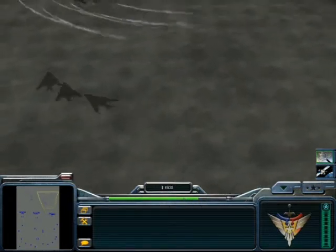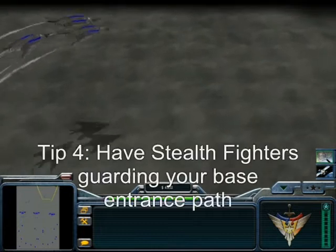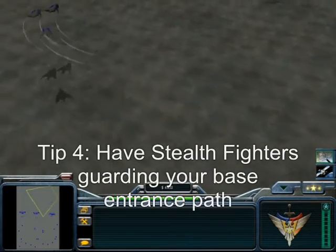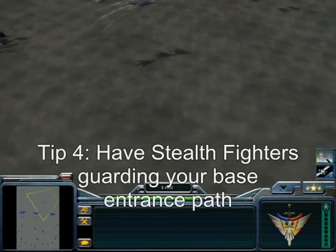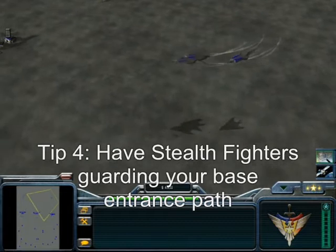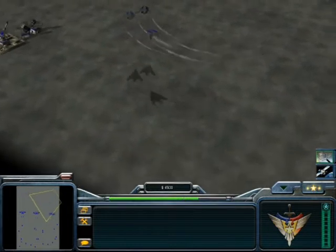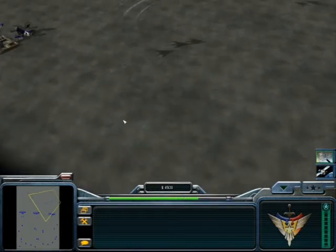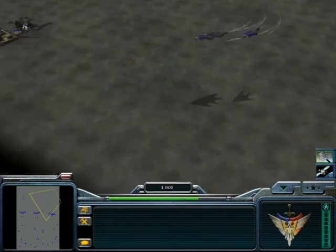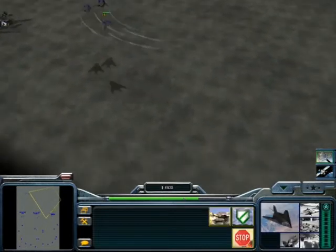Another way to defend your base is to have Stealth Fighters patrolling the perimeter. The simple reason is that the Stealth Fighter will weaken enemy forces before they reach your base defenses, and this is the most probable area for enemy artillery firing at your base. So if the enemy tries to attack with artillery, just make sure you have Stealth Fighters flying around.